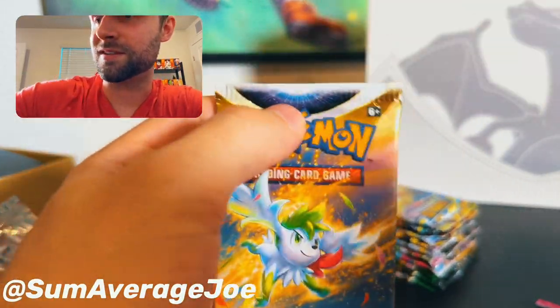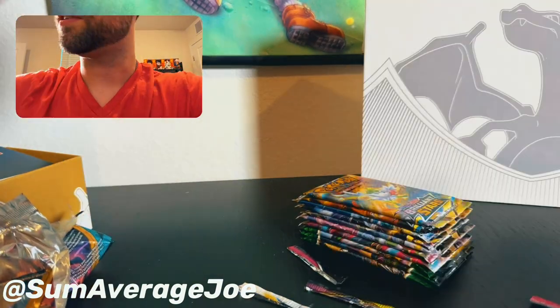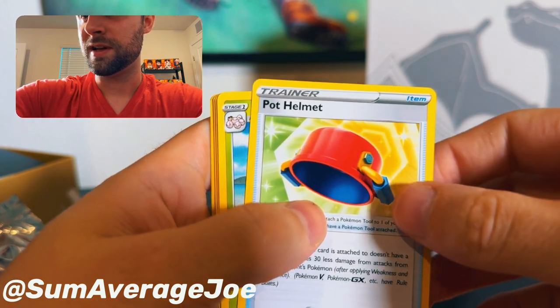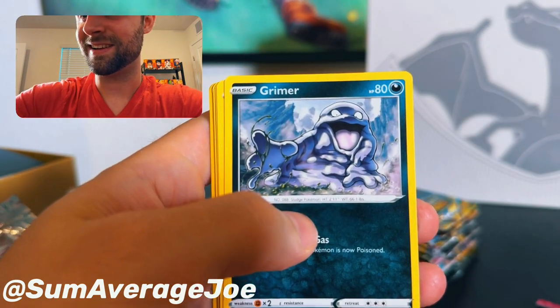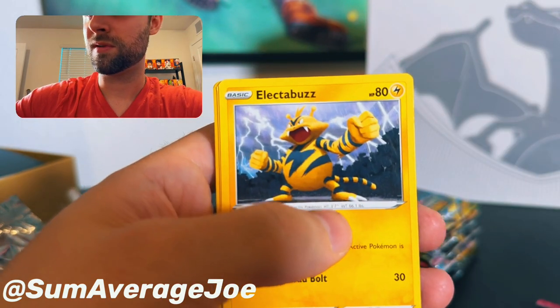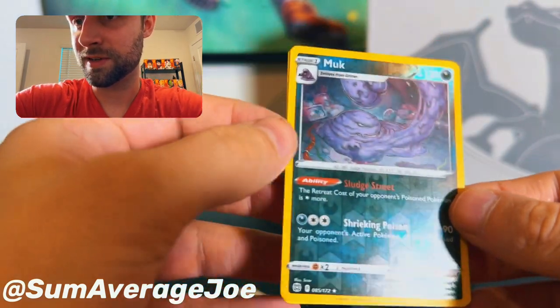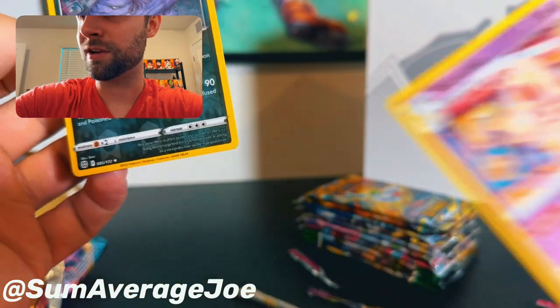Into Brilliant Stars. Premonition, Pot Helmet, Executaire, Grimer, Sneasel, Bidoof, Electbuzz, Chimchio, Muck Reverse, and Alcremie. Then another Brilliant Stars pack — Fire Energy, Executor, Weevil, Kindler, Magmar, Spiritum, Vermi, Impodent, Staryu, and Mothim.